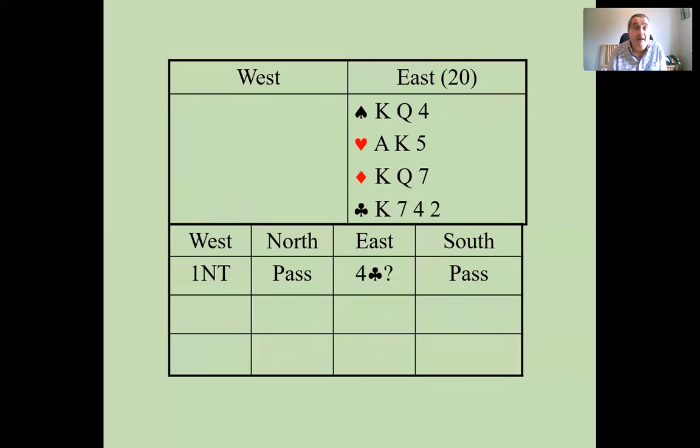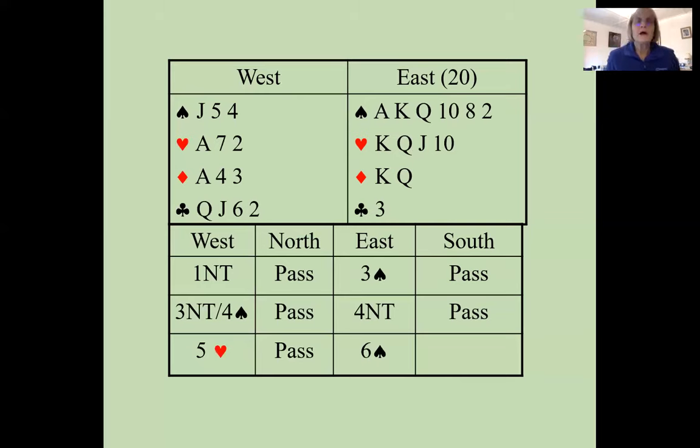Now, here's a very balanced hand in response to partner's one no trump. You might be thinking about a slam, but this is a kind of hand where it's much better to make a quantitative bid — four no trump — rather than using Gerber to ask for aces. That says: partner, I've got around 19-20 points and a balanced hand. If you're a minimum, we should pass; otherwise go on to six no trump. The advantage of Gerber is it keeps the bidding lower: you can stop in four spades, whereas with Blackwood you might end up in five spades if partner lacks slam values.